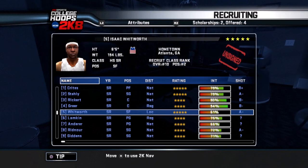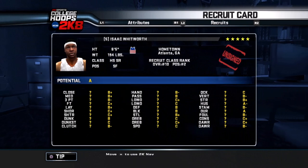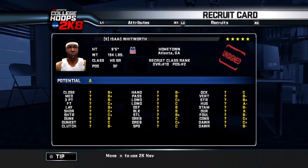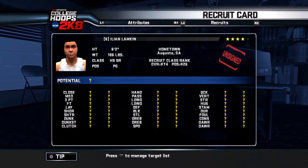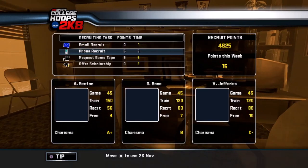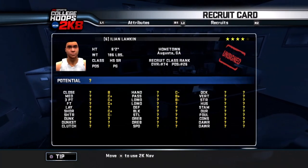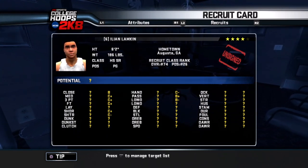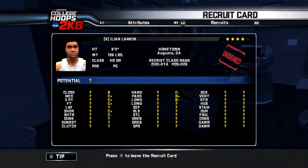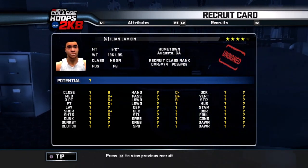Down to two scholarships left — let's be picky. Looking at Whitworth — going to wait on him. Looking at a guard I need to find out more about: C-minus on three-point, B-plus on passing — that's actually pretty good — but his handle is absolutely terrible. I think I'm going to cut ties with him. I need somebody who can really handle the ball.